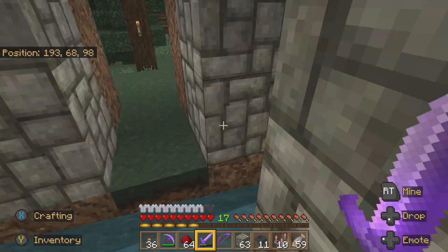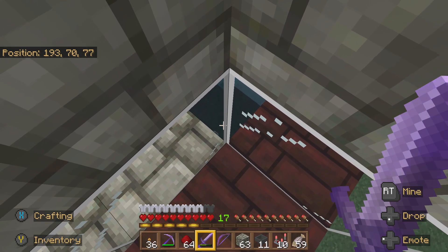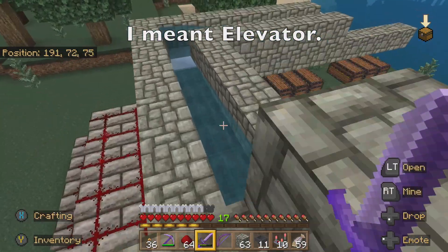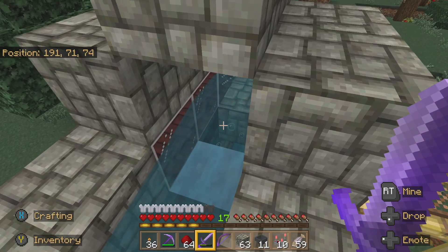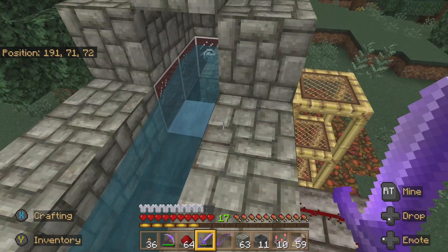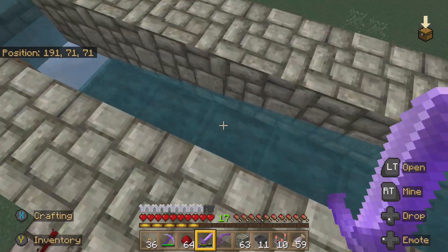Once it goes that way, I use soul sand. The soul sand creates a bubble, kind of like an escalator, that pushes up anything in the water. It comes out this way. The soul sand pushes you up, and the magma block actually causes drag down into the water, but the soul sand wins and pushes everything through.